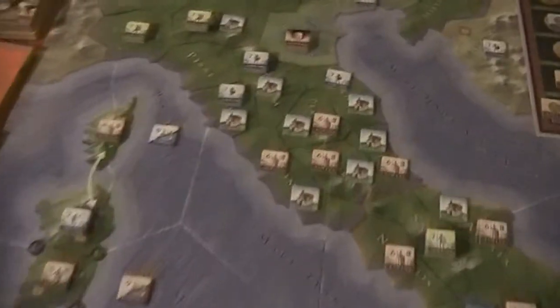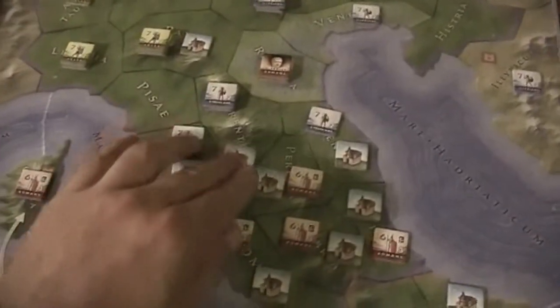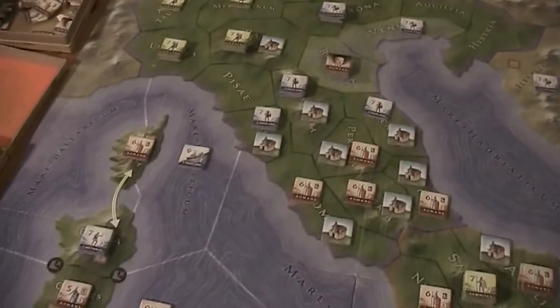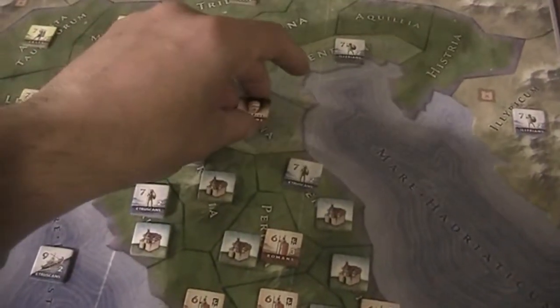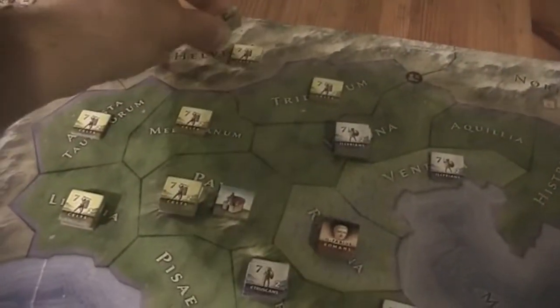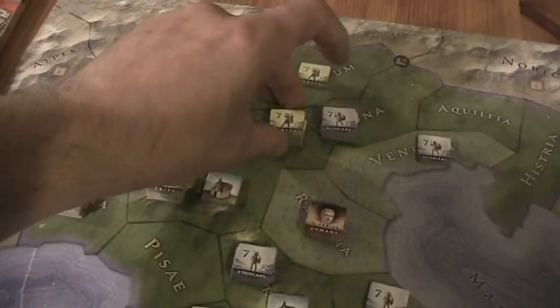I get a point for killing Illyrians, two points for killing Romans. I could raid the city — that would also give me a few points. Hard to tell. Okay, I'm gonna try it. I think I'm gonna move in here.